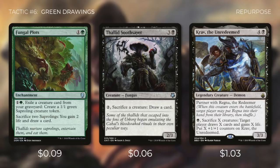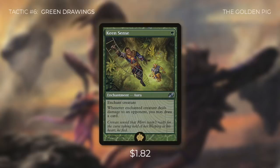Kravioth Redeemed lets us pay a black to sacrifice X creatures, then target player draws X cards and gains X life, and we put X +1/+1 counters on it — for just one black mana we can sacrifice a ton of saprolings to draw lots of cards and gain lots of life. But these are nowhere near as effective as our golden pig of the deck: Keen Sense. Keen Sense is an aura that costs one green and says whenever enchanted creature deals damage to an opponent, you may draw a card. Note that it does not say combat damage specifically — it can be damage of any kind. With Keen Sense on Slimefoot, every time a saproling dies and Slimefoot pings each opponent, we get three separate Keen Sense triggers — drawing three cards per saproling death. This incredible value for just one mana is why Keen Sense is the golden pig of the deck.